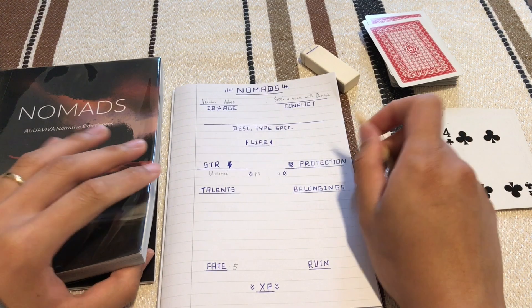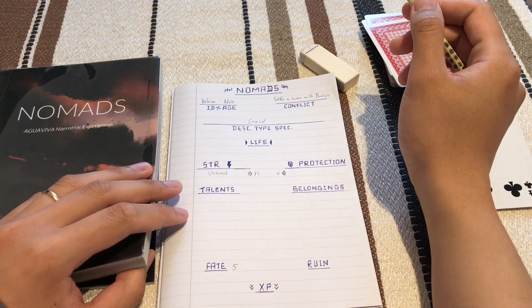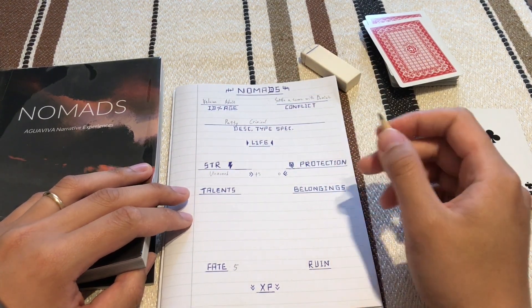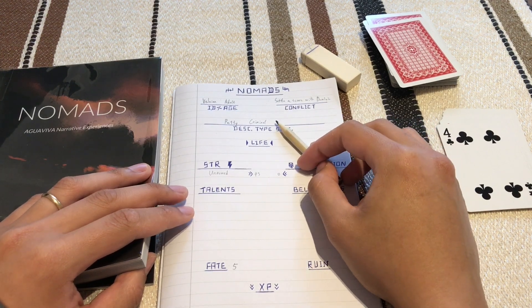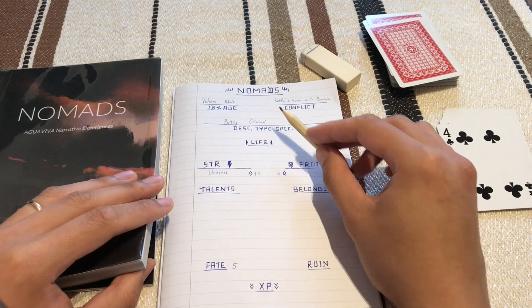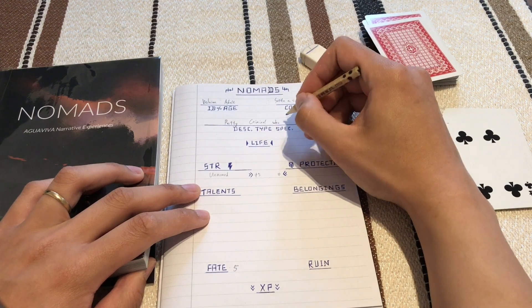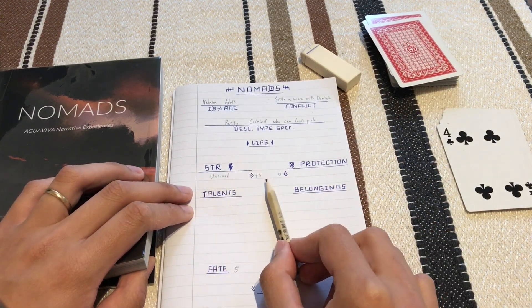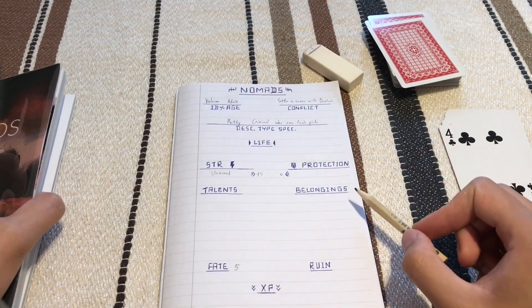Next we describe our character's description, type, and specialty. We're a petty criminal — not a serious one — just traveling universes doing sightseeing and getting easy money. If you can go to another world, steal from a bank, then jump back to your original universe with no consequences, that's the idea. So: I am a petty criminal specialized in lockpicking. We start unarmed with zero protection, no talents, and no belongings.